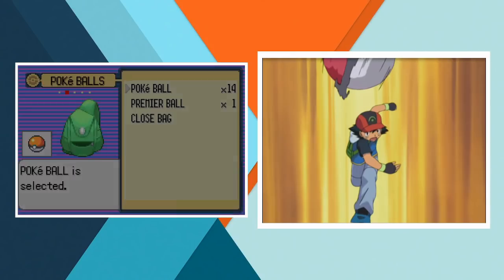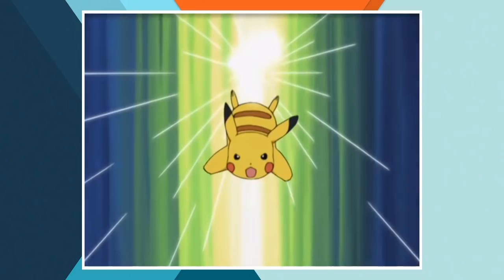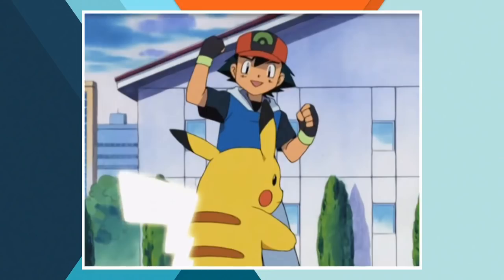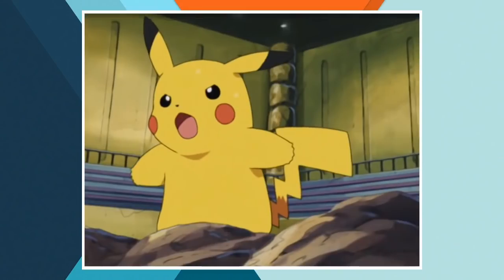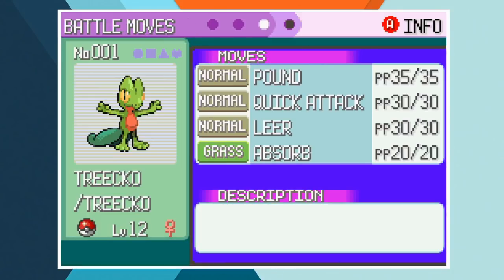That's his last stop in Petalburg Woods and once he reaches Rustboro it's time to go after his first Hoenn gym badge. Knowing that Roxanne specialises in rock types, Ash decides to teach his Pikachu Iron Tail — and I have to give him credit, that's a legitimately good decision. For the Rustboro City gym battle he chooses to use Treecko and Pikachu, and although that may sound like a really good pick, the grass starter doesn't know any grass type moves. At the time of this battle Treecko only knew Pound and Quick Attack. Now you can see she's got Leer and Absorb in her moveset but they aren't usable.